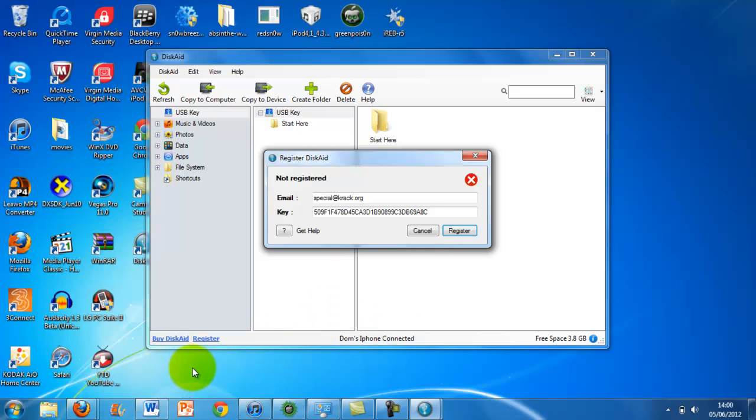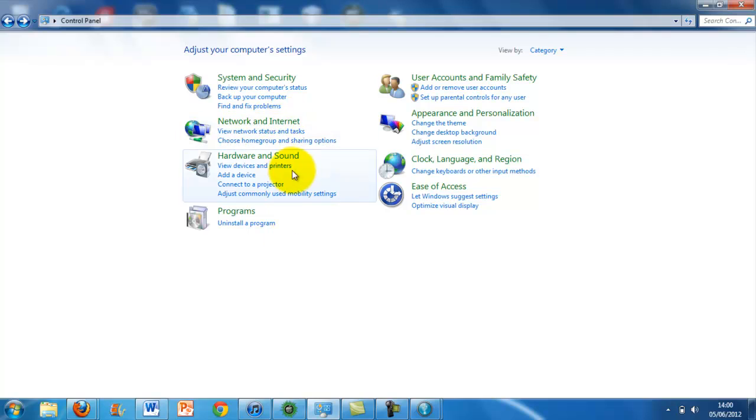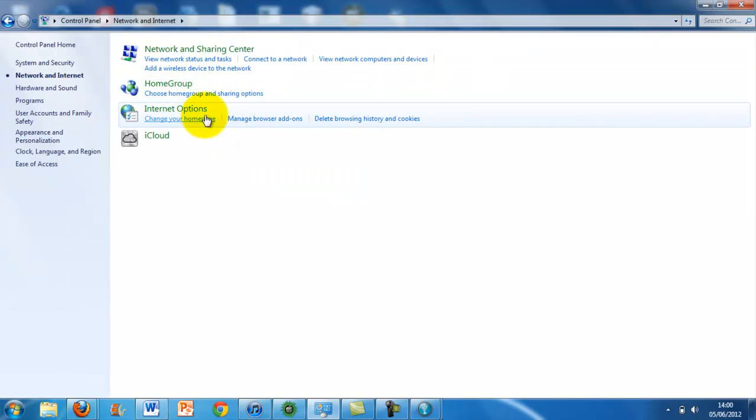If your laptop doesn't have a button that just turns off the Wi-Fi completely — not just disconnects the network — then press that and it turns off the Wi-Fi. But if you don't have that button, you want to go into Control Panel, then go into Network and Internet — just click the top — then go into View Network Status and Tasks.